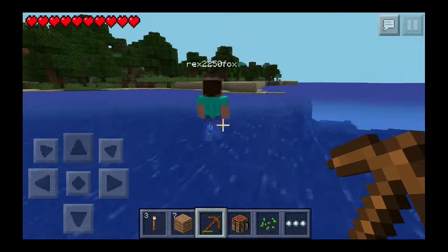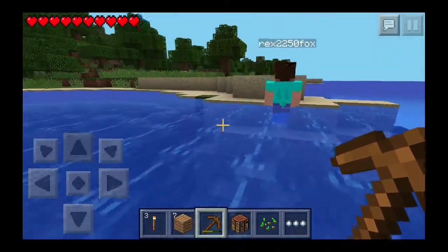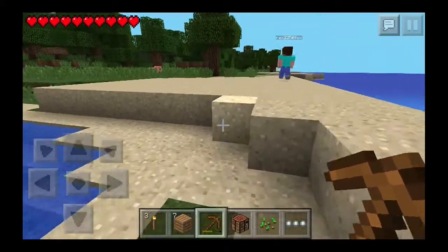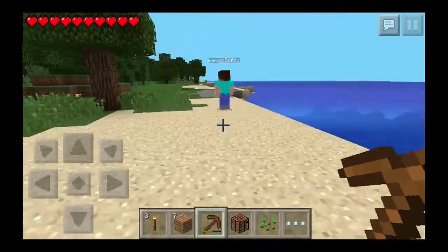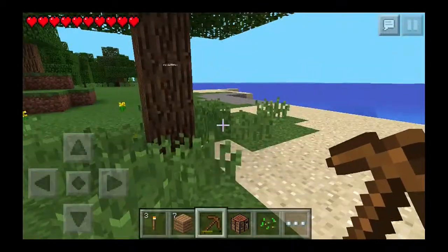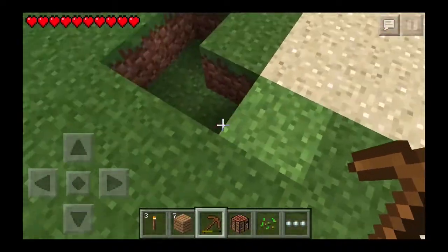There's supposed to be abandoned mineshafts and villages in this version. However, unfortunately the villagers that come with the villages don't do anything — they can't even open doors. Yeah, it's kind of sad. But you can still find stuff in the chests in the villages.